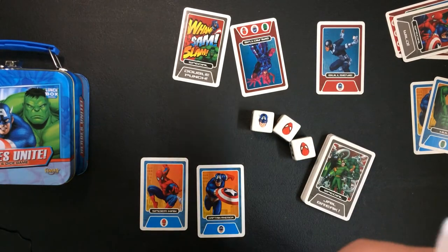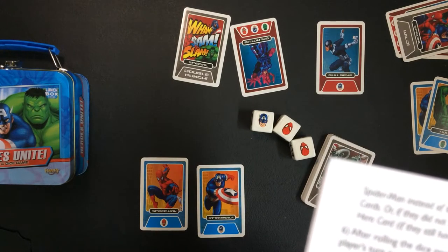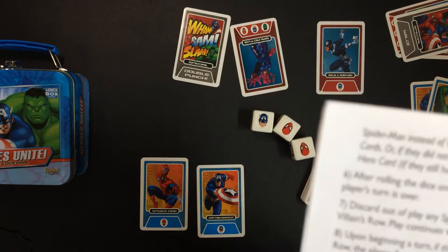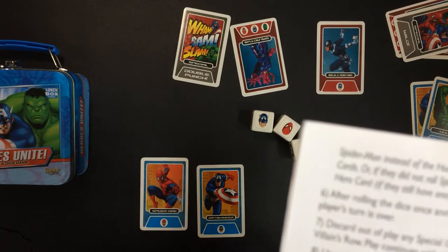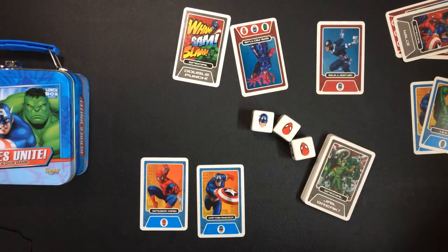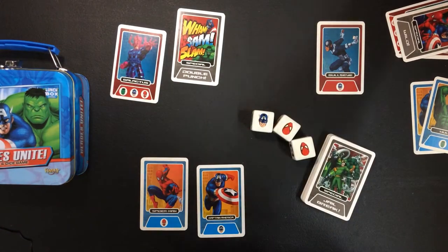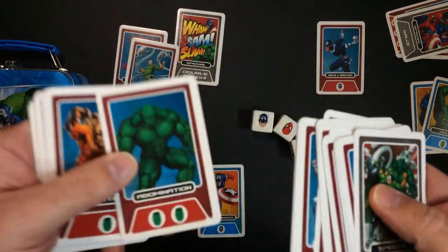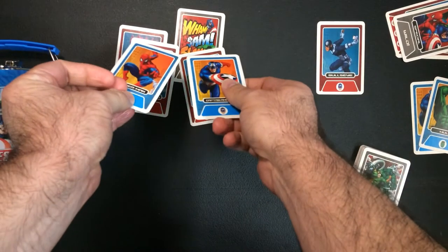The game continues until all the cards from the draw pile and villain's row are gone — then the game is over. All players total their points by counting the number of icons on the bottom of their captured villain cards and any unused hero cards they still have. The player with the most points wins; in a tie, the player who captured the most villain cards wins. These are worth three points, some are one point, and there's a two-point villain. If you didn't use your hero cards they would go towards your score.